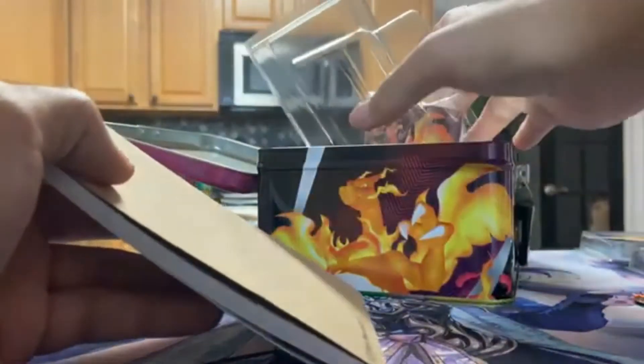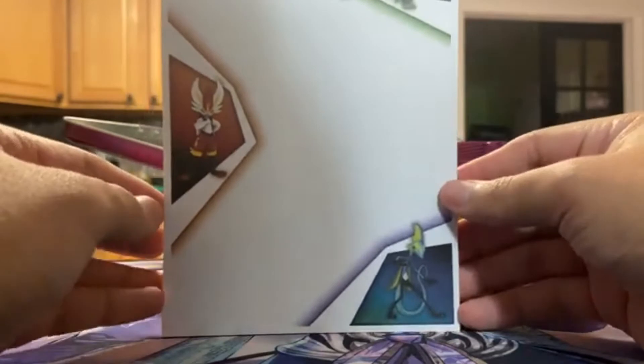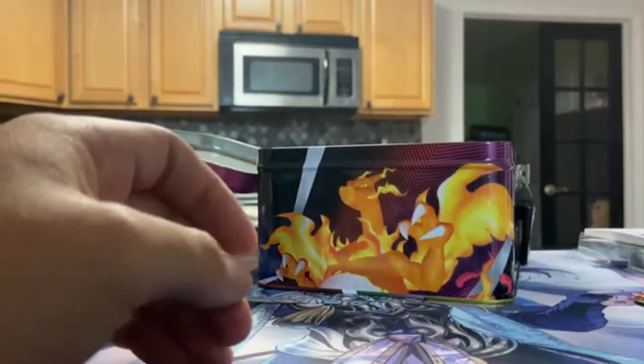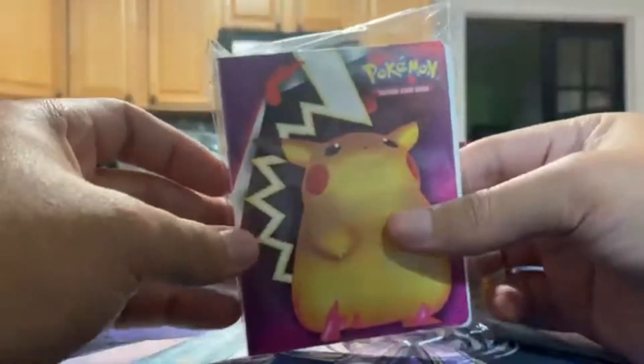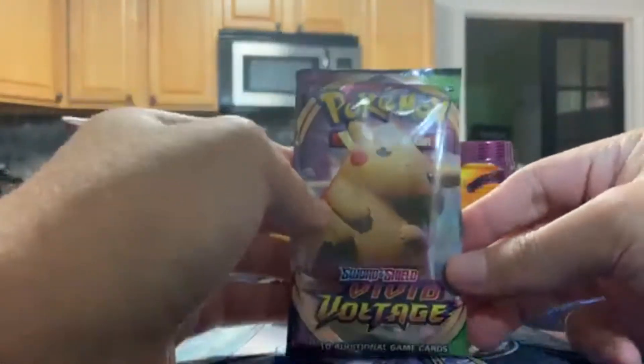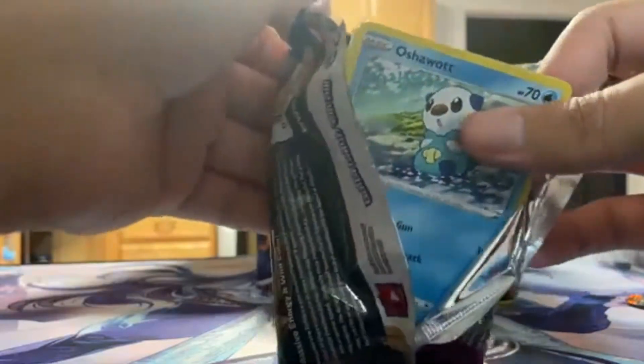Let's see what else is in our little collector chest. There's a little notepad with the three starters on it — really cool. And here's a little mini binder, half Pikachu and half Charizard. I love this. I'm probably gonna put cool stuff in there, maybe my favorite promos of the set. But now for why you guys are really here: this came with some Vivid Voltage packs. It's only two, so there's not much hope for a Rainbow Rare Pikachu — but there's always hope.